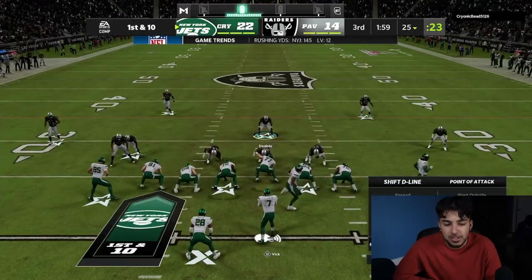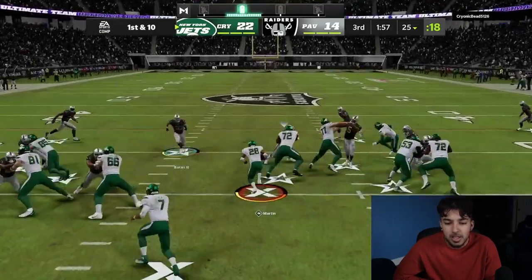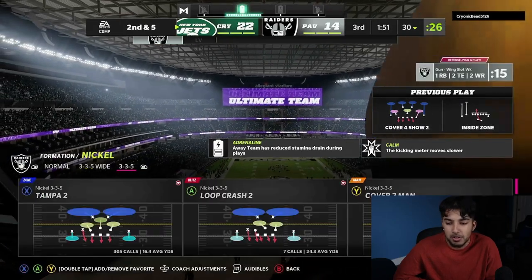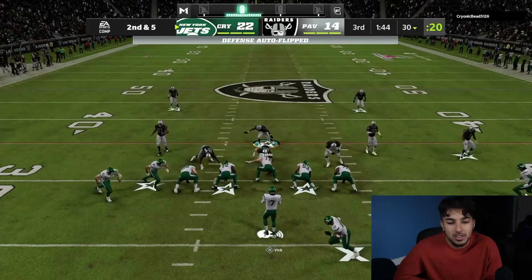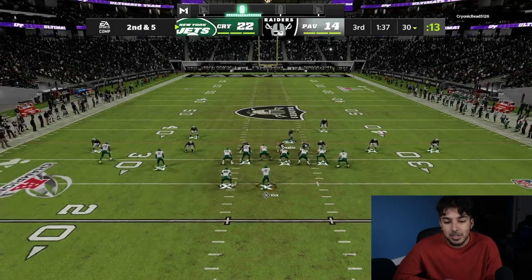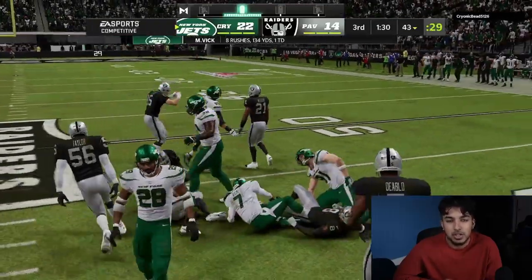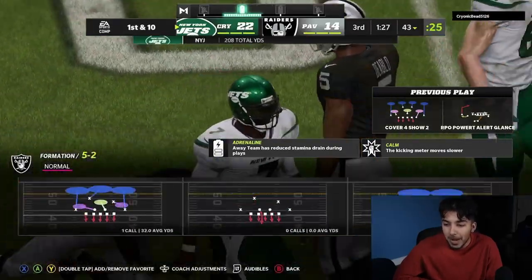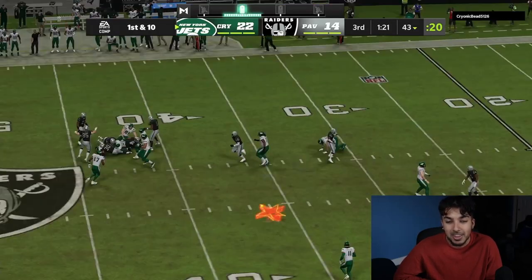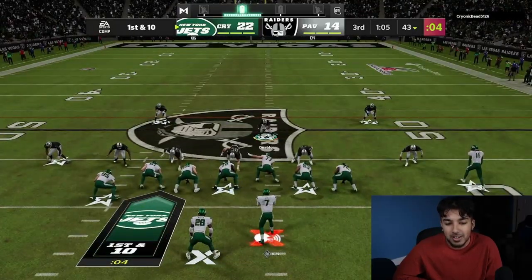Back to the gun wing offset. Inside zone — I started picking up on his tendencies, but it really doesn't matter. Every first down he would just run gun wing slot weak. So if you want to glitch, that's your formation. The play itself is called the RPO Power T Alert Glance. Michael Vick does it again — and he slid for whatever reason, even though he knows he's not going to fumble. That right there is the most broken play, back in full effect. We thought it was gone, it came back.